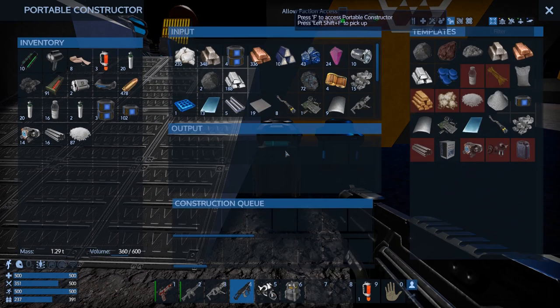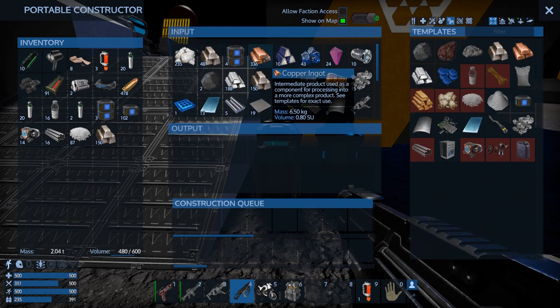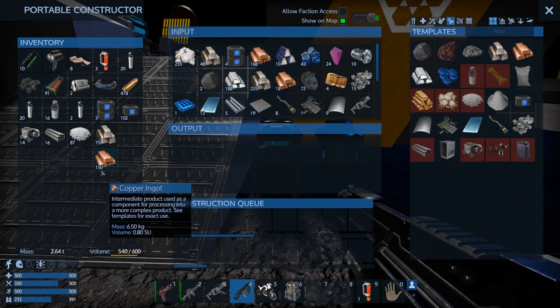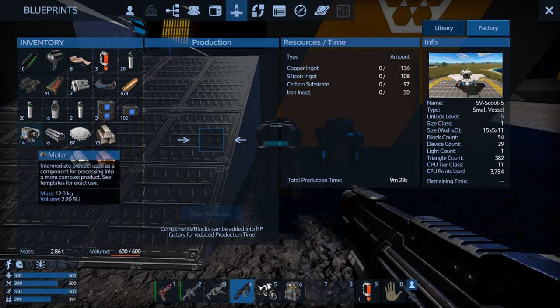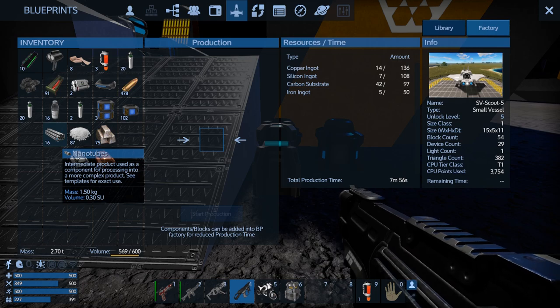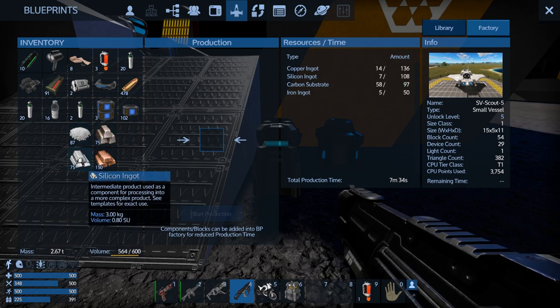I can grab all the ingots — I spun it all up on purpose, didn't make any parts. So let's not be stupid here; it's not even half that much. Let's jump in here — we need 136 copper. We're going to put the motors in first because that has a bunch of components in it. That's a big chunk of our carbon substrate, then we're going to put the nanotubes in — that knocked down our time a little bit. The rest of this won't knock down our time. The carbon substrate we need is just 40-something.